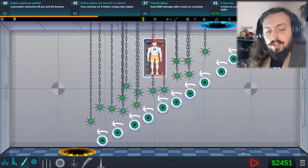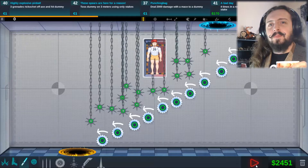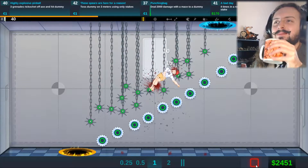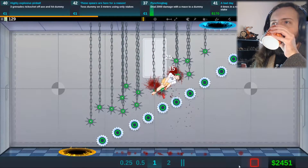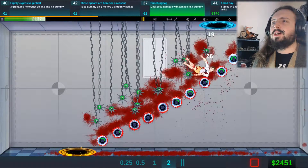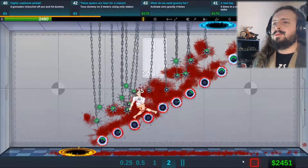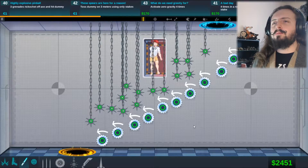Easy peasy - easy way to do 2000 damage to a dummy with maces: spam maces. This is going to take a long time. Almost there to get it done. Done - 2000 damage. Easy peasy.